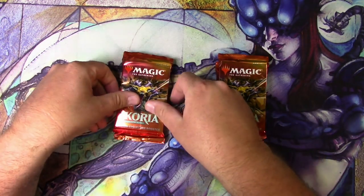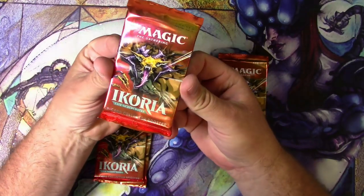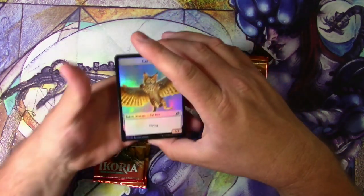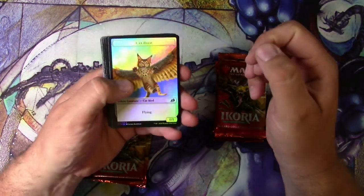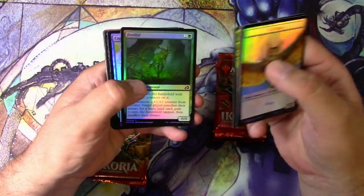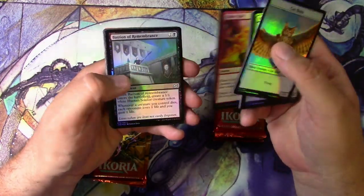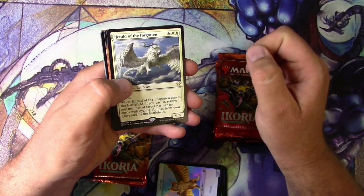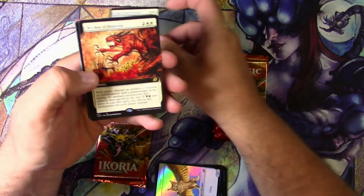Let's go with one of my packs first. We've got a bunch of commons and uncommons — some good stuff in here. We've got a Herald of the Forgotten from Commander. That's a win in my book.